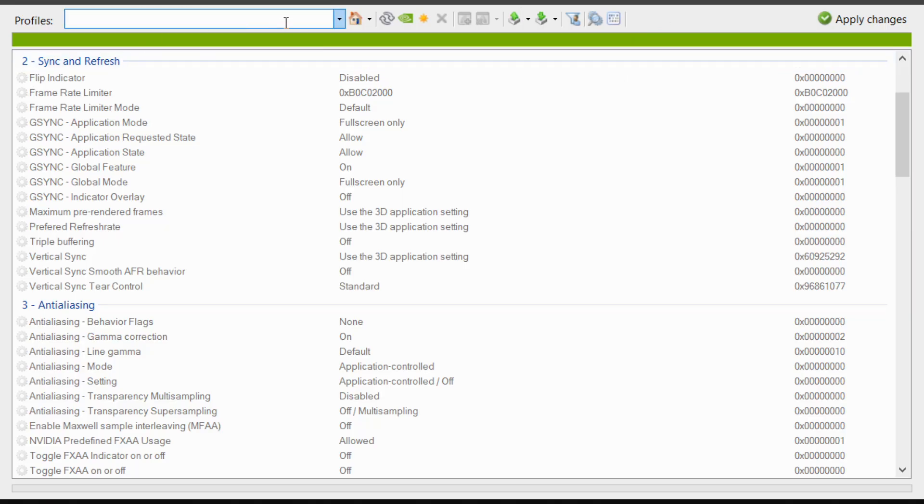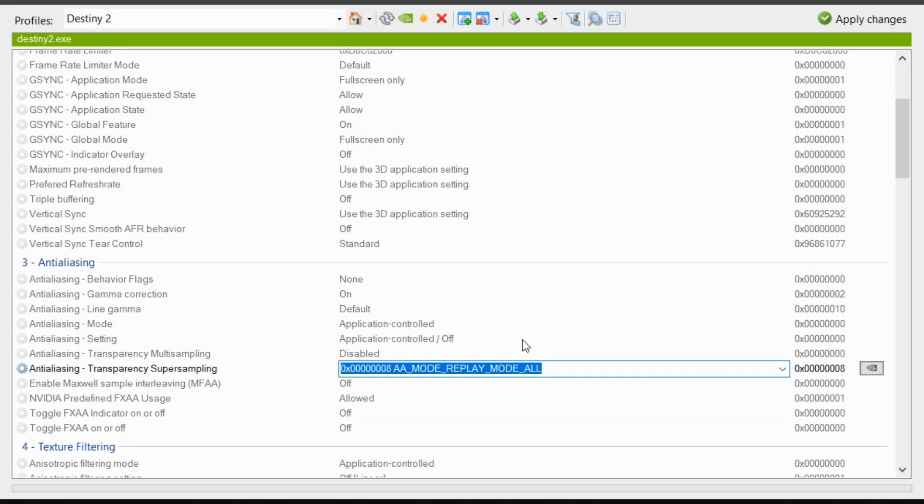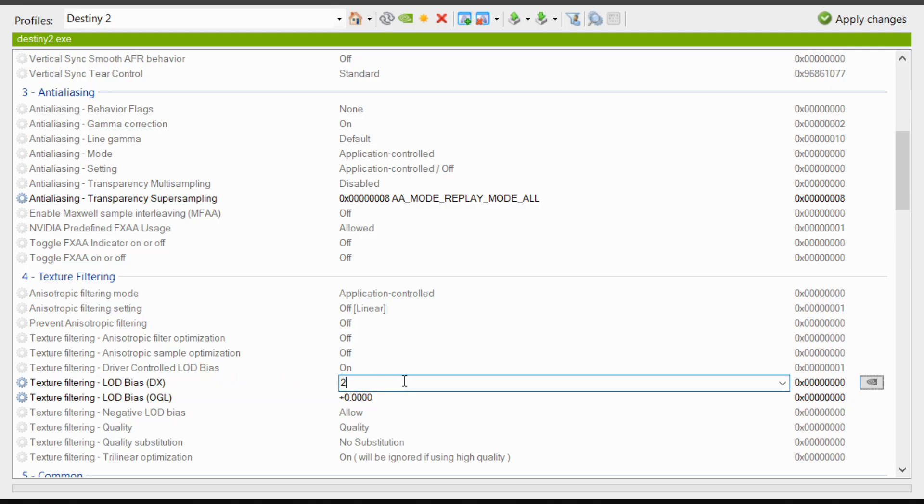At the top, go to the base profile and search for Destiny 2. Then go down to Anti-Aliasing Super Sampling. Change it to Mode Replay Mode All. Scroll down to Texture Filtering. Under Bias DX and OGL, double-click on the values, then change them both to 240.